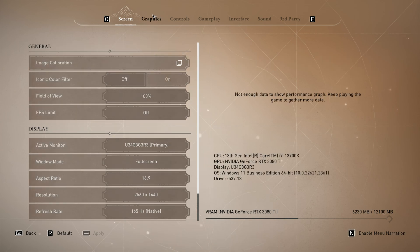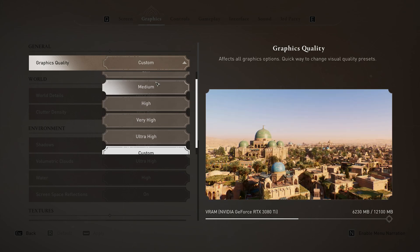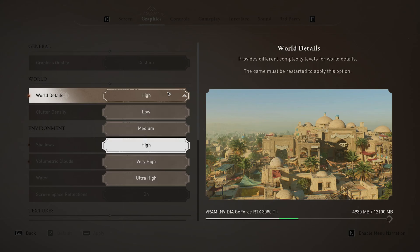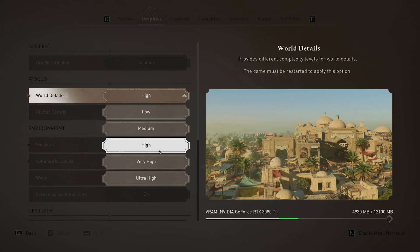The graphics tab is where we'll get most of our performance. At the very top we have graphics quality. The highest I would go is probably very high, as between very high and ultra high there's practically no difference in-game other than losing a bunch of FPS. This game has a great feature that gives us a preview on the right-hand side showing exactly what each option does. Between low and medium there's practically no difference, and between high and very high even more objects pop in. High is a good choice, otherwise very high.